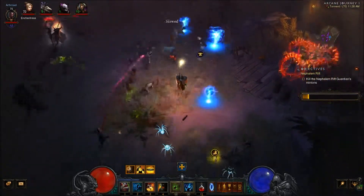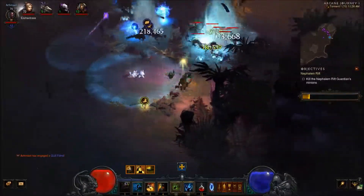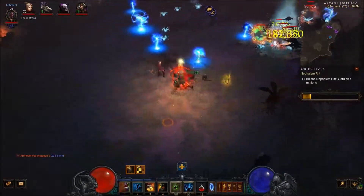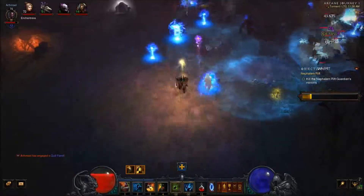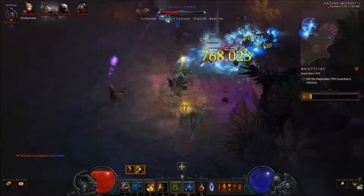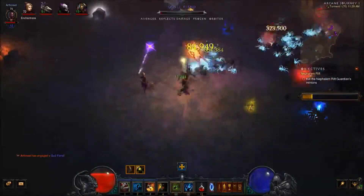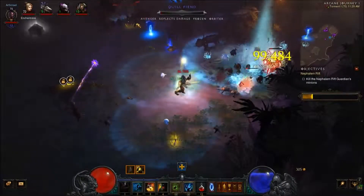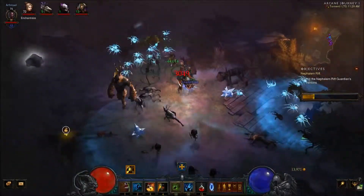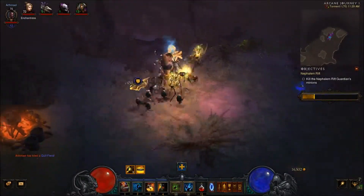We've got another set of champions over here — reflect damage again, seems to be a regular thing. Get out of the frozen. My fetishes, zombie dog, and Gargantuan seem to be tanking a lot of the damage for us, which is sort of the intention I wanted for this particular build for a hardcore character. I'll try not to get myself right in the middle of things or I'm going to regret it. No luck on that chest.